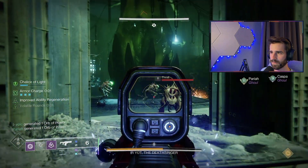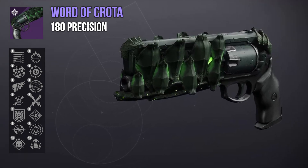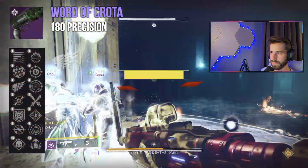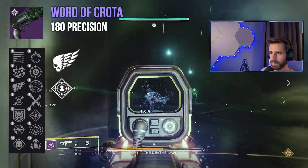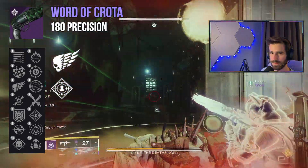Following Swordbreaker, let's take a look at Word of Crota — a 180 precision void hand cannon. Always loved the design of these weapons. Straightforward but undeniably Hive. There aren't a lot of PvP options here, but I do like the look of Killing Wind and maybe Rampage. If I'm doing the math right, a single stack of Rampage should raise a 180 hand cannon to 66 damage per crit in the Crucible, which should be enough to 3-tap lower resilience Guardians, feeling pretty great with the increased range from Killing Wind.